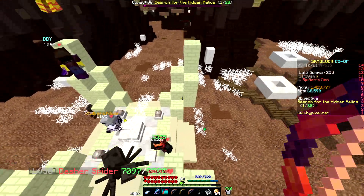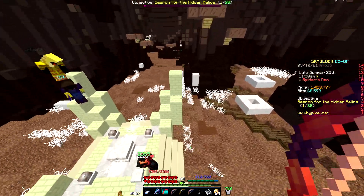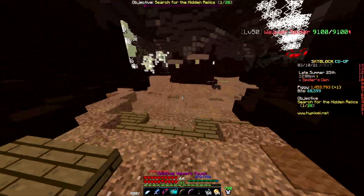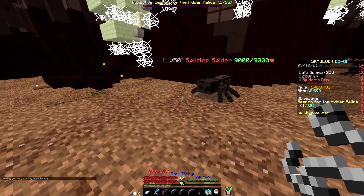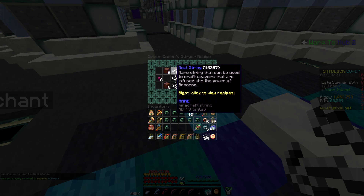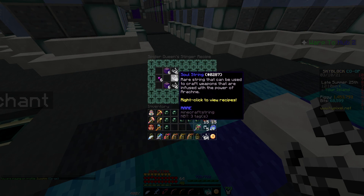There are actually two different stages to this boss. The first one is easy mode, and the second one you have to use a special crystal to summon. It can drop these little soul queen fragment things that are used to craft these three bows. I'll go to my island and show you all the crafting recipes for these bows so you can get them yourself. The first one is the Spider's Queen Stinger.